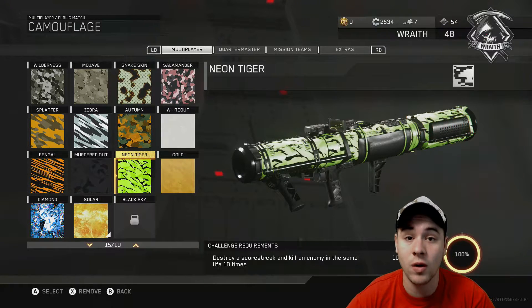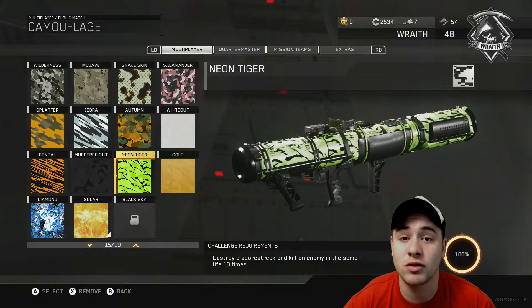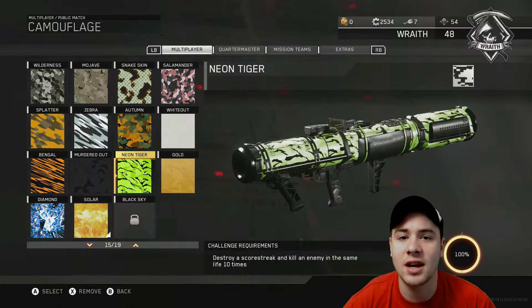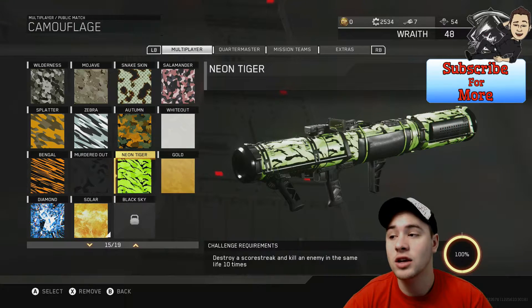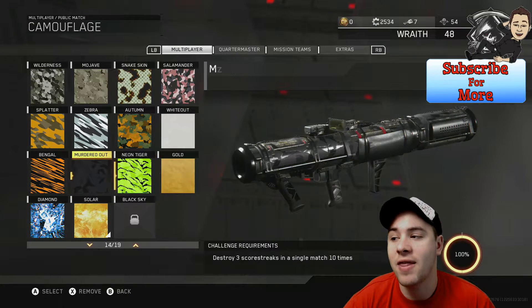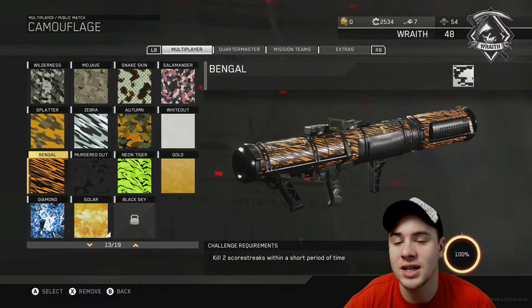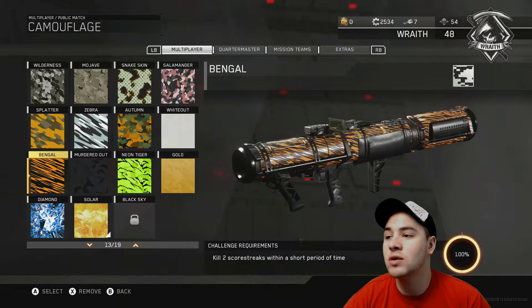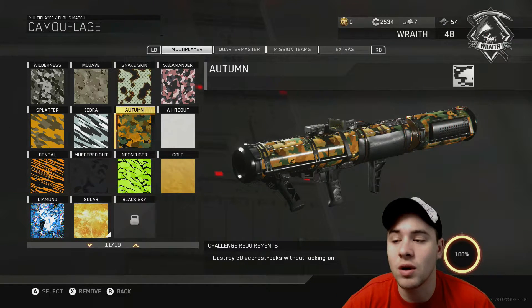I'm going to give you the strategies I followed that eventually unlocked the camos for me, so it should work for you — and some workarounds if it doesn't. The other one I'm going to cover is kills, and then the Bangle, which is scorestreaks in a short period of time. We're going to start off with the Autumn, which is 20 scorestreaks without locking on.